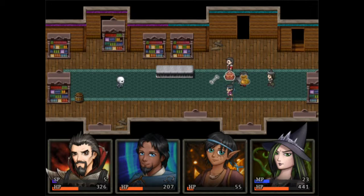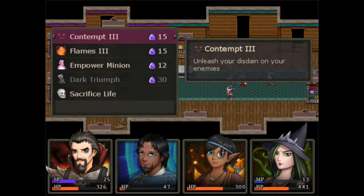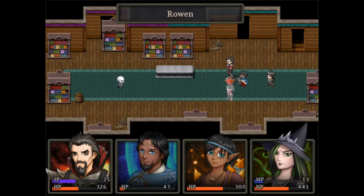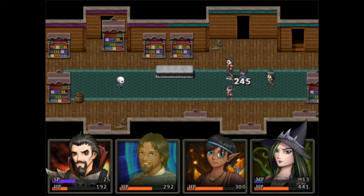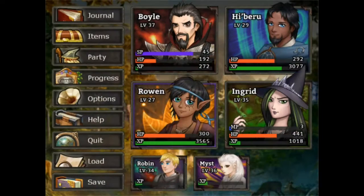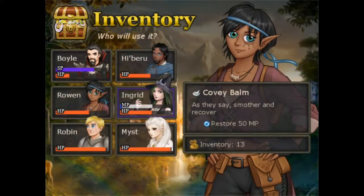Rejuvenate Rowan, Clobber, Mudball. Haburu's looking a little low on HP here. We need to save up a little bit more for Dark Triumph, so we'll use the Staff. Rejuvenate on Haburu, Clobber, and we'll Mudball again — we have just enough for one more Mudball, so hopefully this will finish him off. Level 37 for Boil — we're almost to the 40s now. I'm definitely going to use a Cubby Bomb on Ingrid; she's our only MP user.